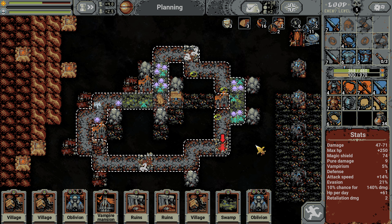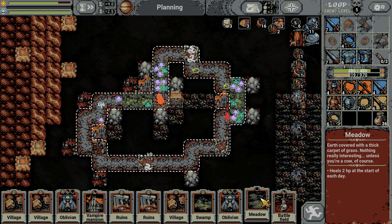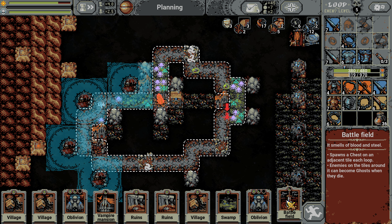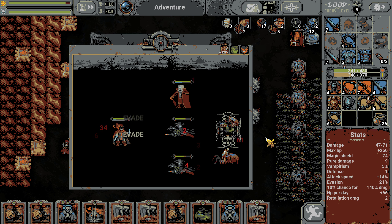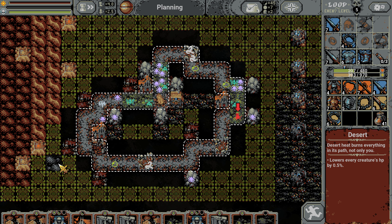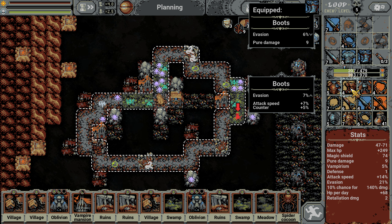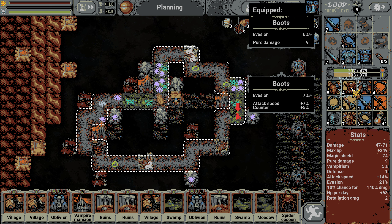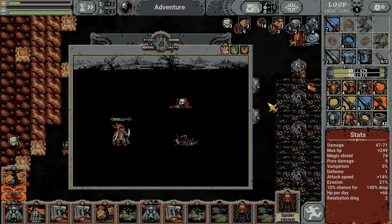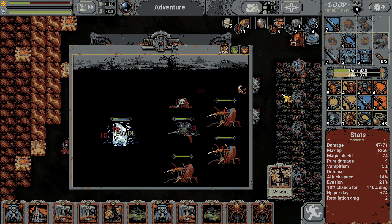That ability where it hits two things with this low of health is really starting to pay off - look at the health of these guys. It's looking pretty strong so far, if I do say so myself. This might be some of the best loot we're going to bring back just based off that. I could put other stuff down but I'm not going to because I really don't want to die here. None of this is really better than what we have - well actually that one might be. Evasion, attack speed and counter versus pure damage - I don't know, especially against the final boss pure damage might be better. I'm going to hold for now. We don't have a lot of health.